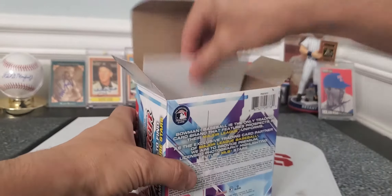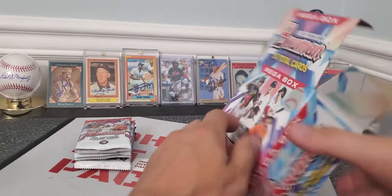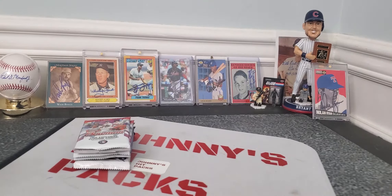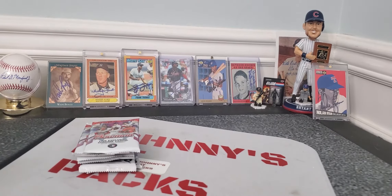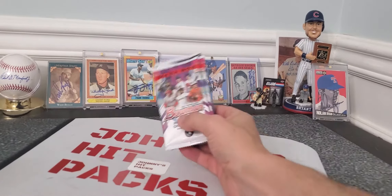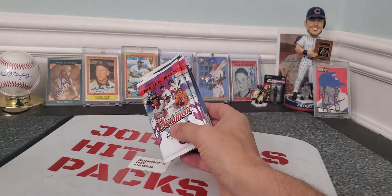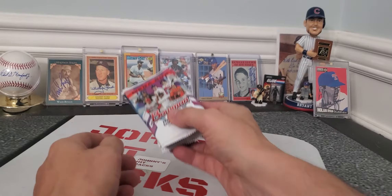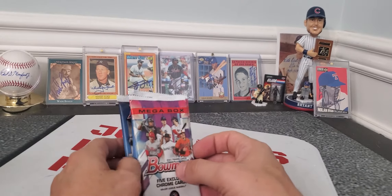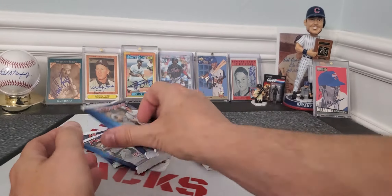I really love the Bowman product. It's saturated with prospect cards — what they call first Bowman cards. It's basically what differs from the mega boxes, which is $29.99 retail value, and the blasters are $19.99. You're going to get more cards with the blaster box — I believe you're getting 72 — but you're not getting the mojo packs. That's what we're wanting, so let's get to it.